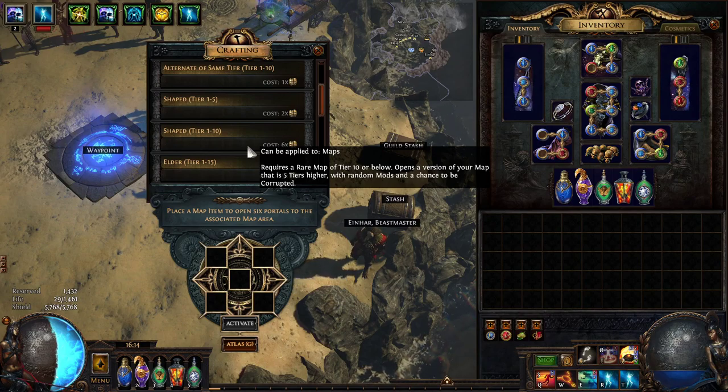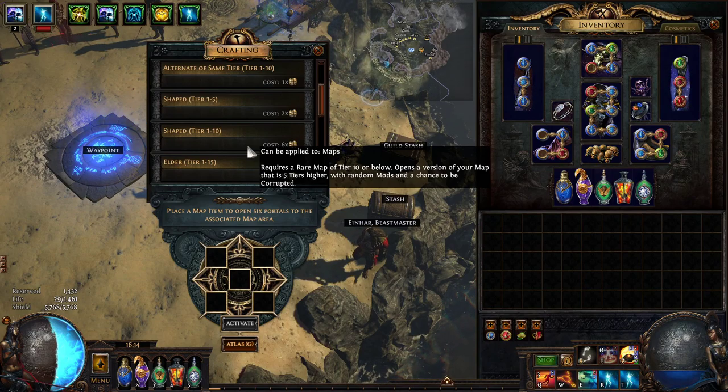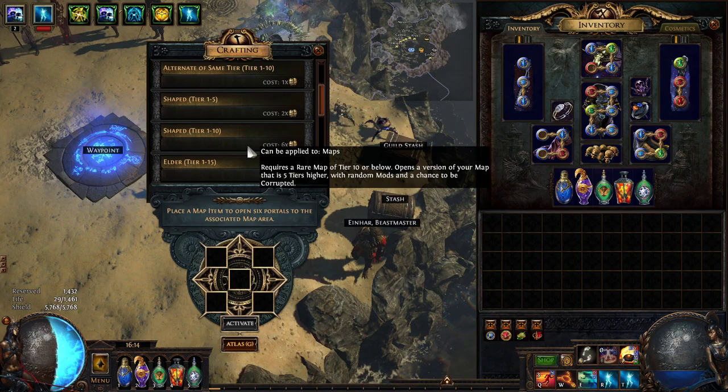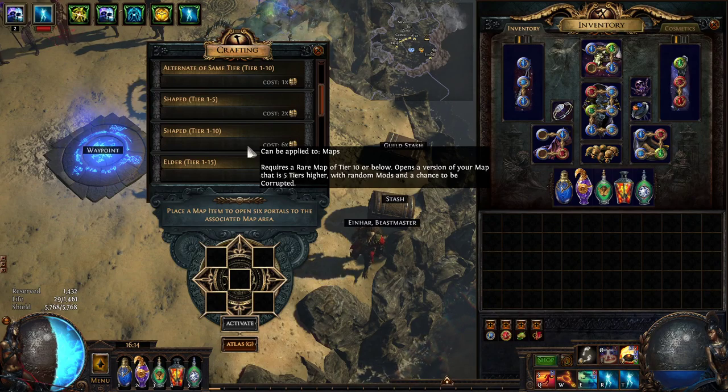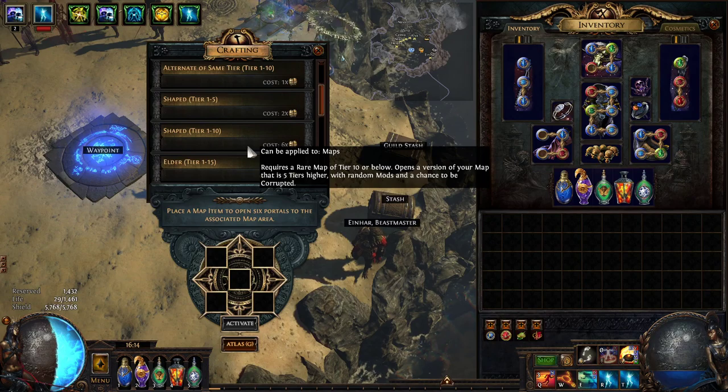Shaped T1 to T10 — how you take advantage of this is by using T10 maps. You want to use chisels because they will apply the 20% quantity. Then simply run your map. You don't want to re-roll your map into something great because it's going to re-roll with random modifiers anyway. Just chisel, Alch, and go.